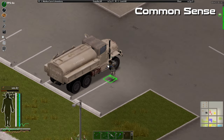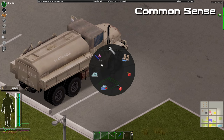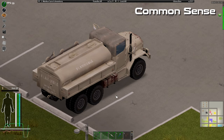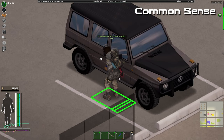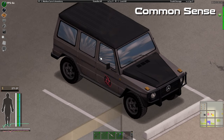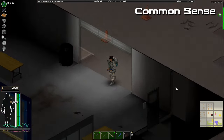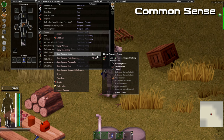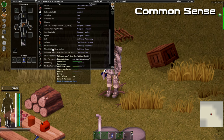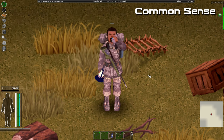Next we have Common Sense and Ascension Crafting, which are two different mods that will allow you to do a lot more things in Zomboid. Common Sense allows you to pry open doors, windows and vehicles with a crowbar. It also allows you to open canned food with a spoon or other hand tools. You can also attach a flashlight to your belt, which is really handy. Common Sense is used by many players as it is an essential mod for surviving in PZ.